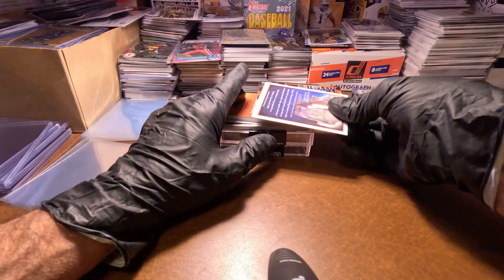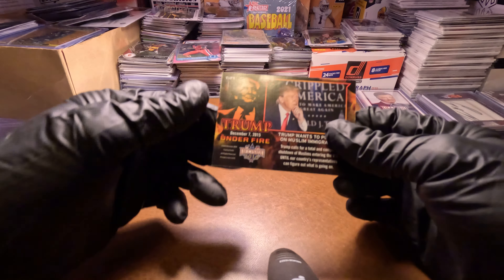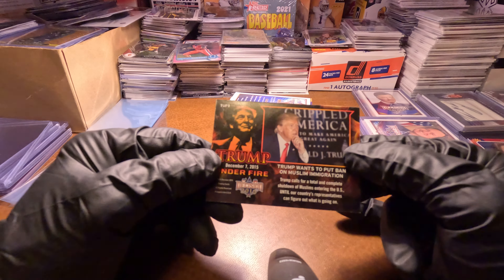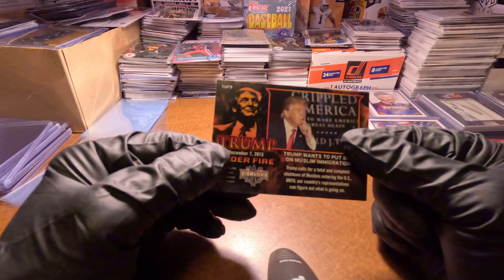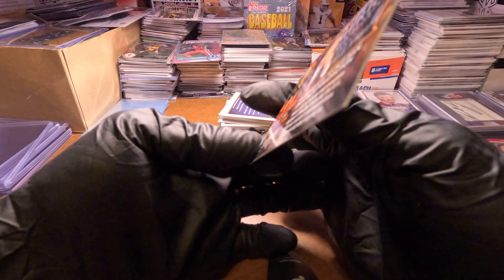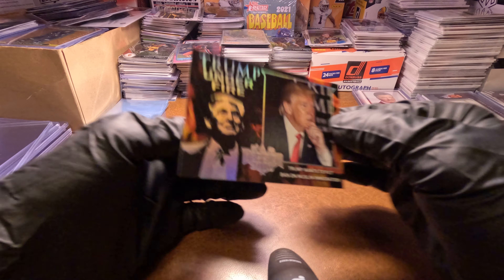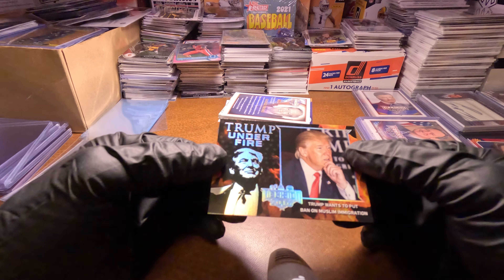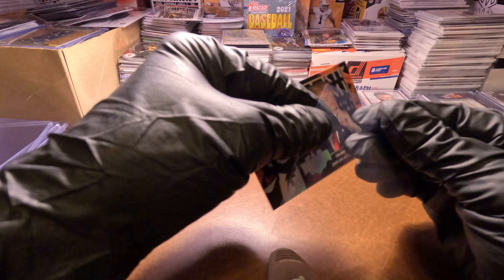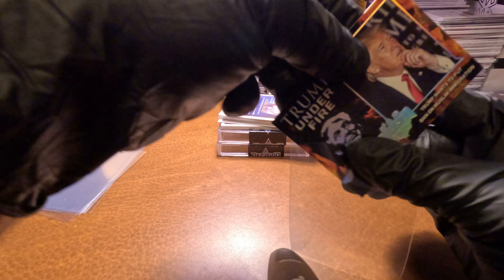Our next card is our Trump Under Fire — Muslim Immigration. Now, what color is this? There's the red ultra rare, there's the blue rare, and gold is just pretty much average. And then there's a silver. That's the silver — just one stage up from the gold.